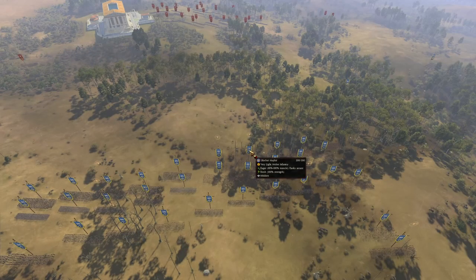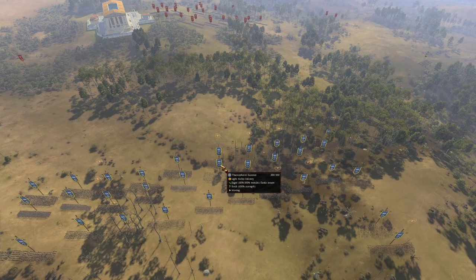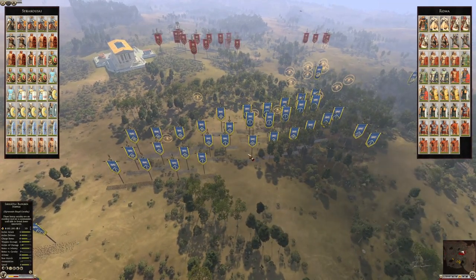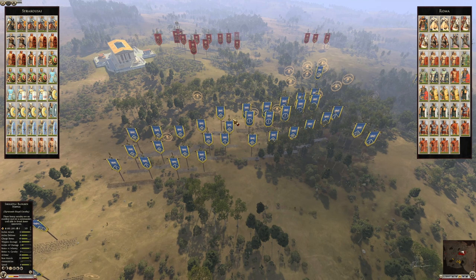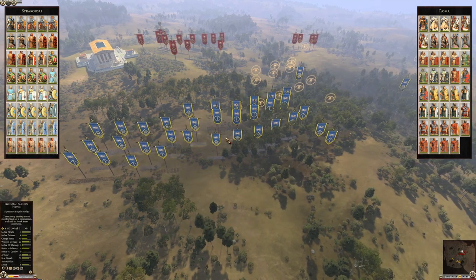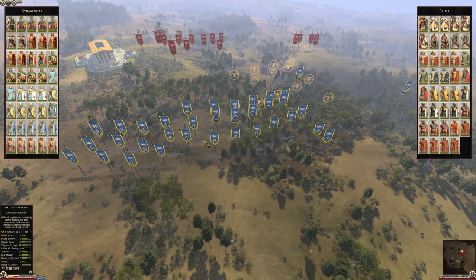Let's start with a rough description of the army compositions. My army is divided into two central pieces and is three lines deep. The first line is made of Sicilian levies of different kinds.